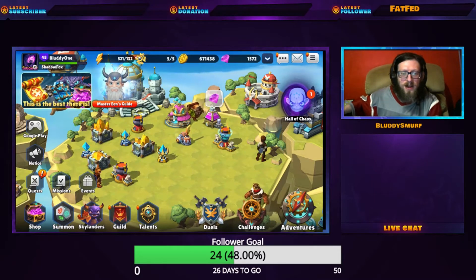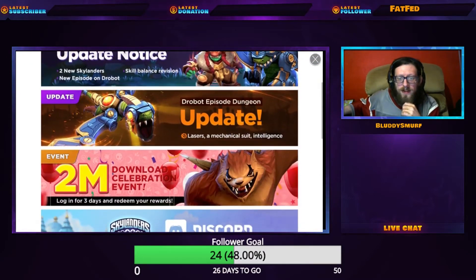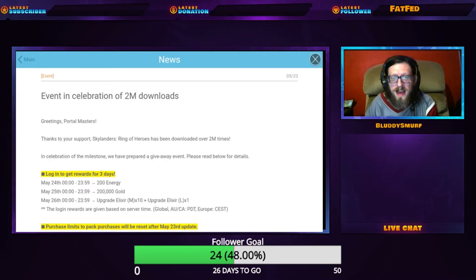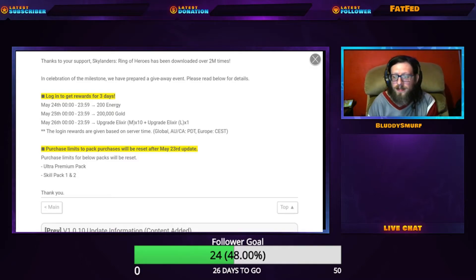There's a brand new login event — let's take a look. It's the 2 million downloads event. If you log in on the 24th, which is tomorrow, you get 200 energy. On the 25th, you get 200,000 gold, which is going to be really helpful for the gold issue we've been having. On the 26th, you get 10 medium upgrade elixirs plus one large elixir.